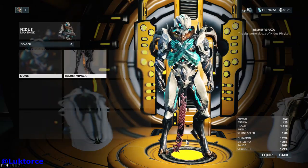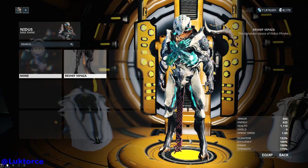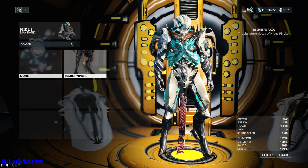Nidus's deluxe collection also came with the Rechef Via Parts auxiliary attachment, which you can see here hanging down from the front of Nidus — and hot damn.